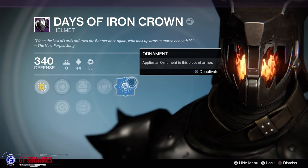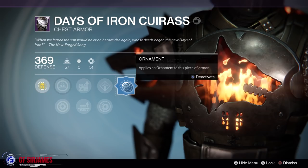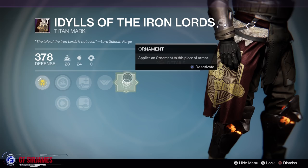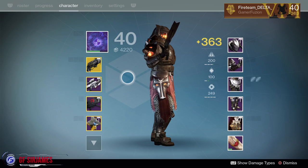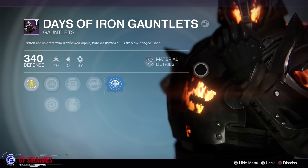First off, here is the helmet with the ornament activated. Next up we activate the gauntlets, followed by the chest plate — which is similar to the Hunter's. Next up is the leg armor and last but not least is the mark. Here is what the full armor set looks like for the Titan class — you have this fantastic flame look all the way around, similar to the Hunter but with a slightly different look, especially these gauntlets right here which just look awesome and incredibly detailed.